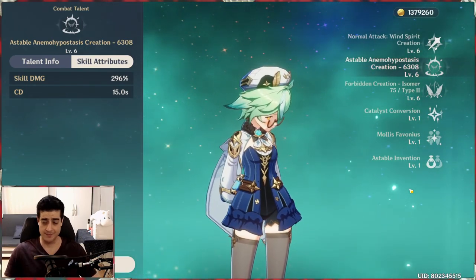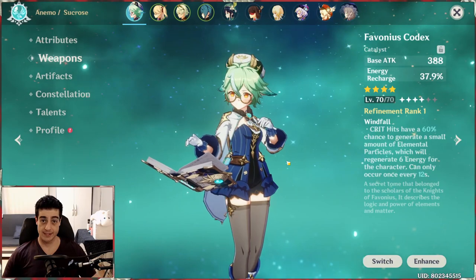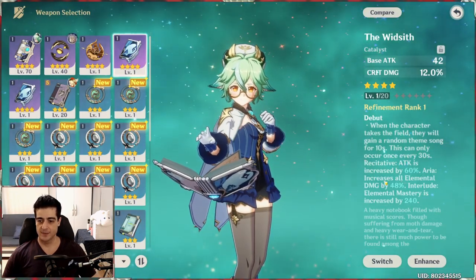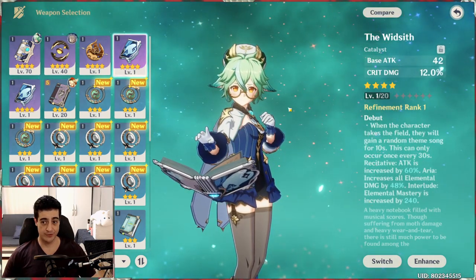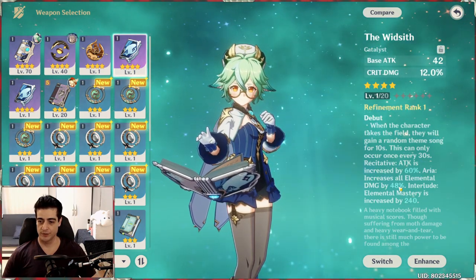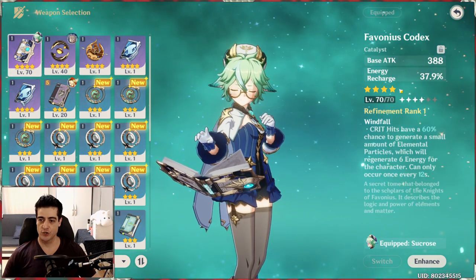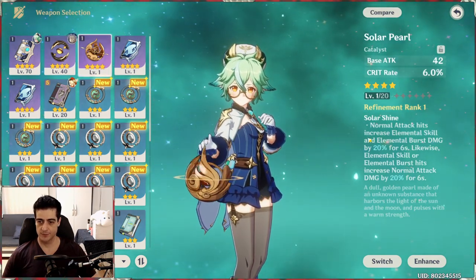For weapons, the one I really think benefits her the most is the Sacrificial Fragments. Everything else is more situational. The Widsith might be nice — if you jump into combat and the elemental mastery proc activates, that's 240 extra elemental mastery for her at refinement rank one. One of the three possible procs is very useful if you're using her as support; the others less so. I have the Favonius Codex for the energy recharge substat to get her burst up more often. The Solar Pearl is good for crit rate, but only if you're going to use her as your main DPS — otherwise there's no reason to use it.